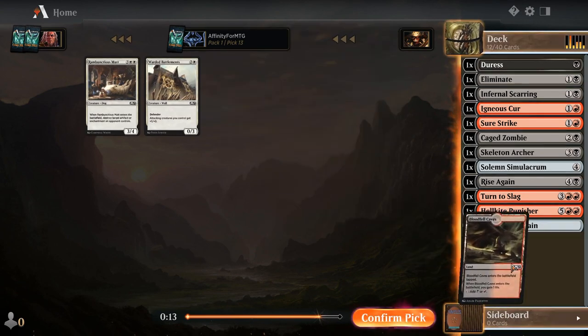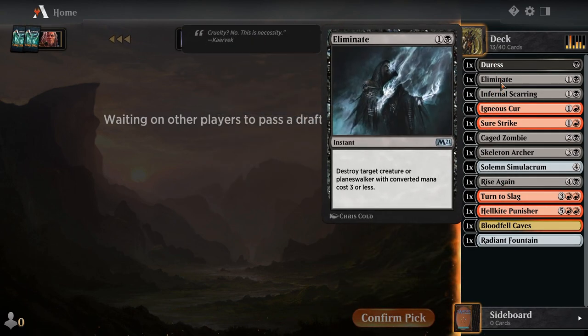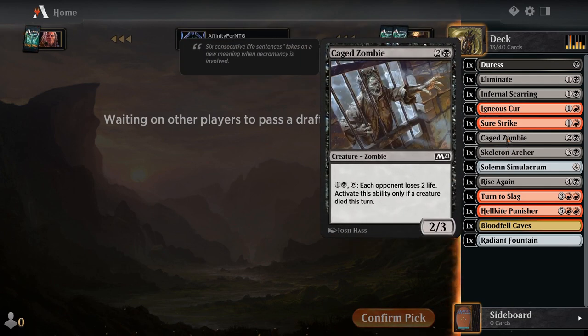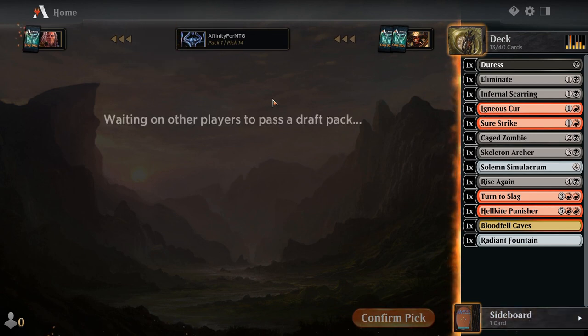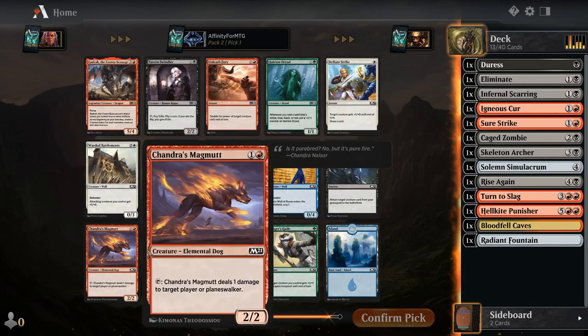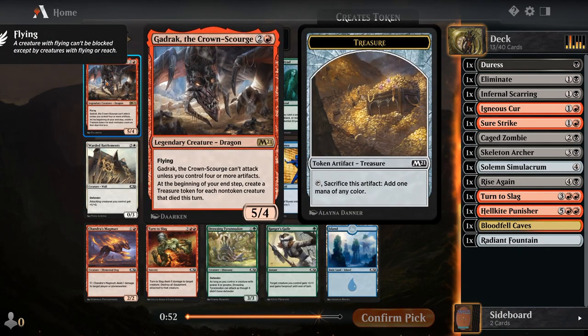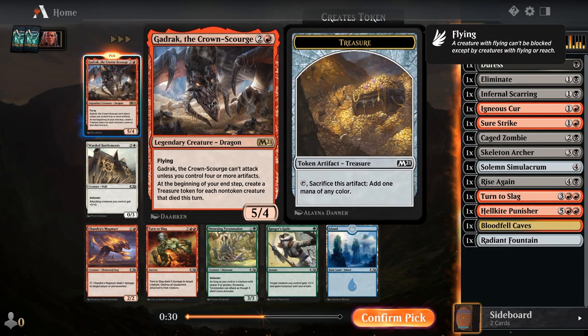The rest is terrible, I'll take the land. Looking at this pack: nothing too crazy but we have some good removal. Wait — it's an artifact! Can we get enough artifacts to make this worth it? Three mana four or five, four, flying is amazing. It can't attack but it can still block, and we create a treasure token for each — oh wait, I've never read this card. It activates itself with the treasure tokens? We definitely take that.